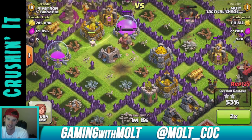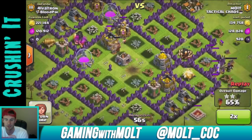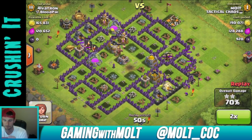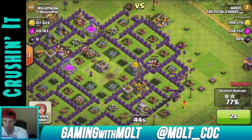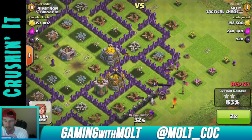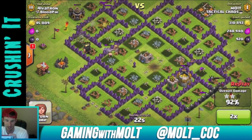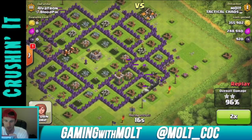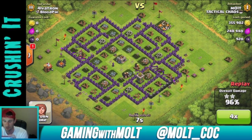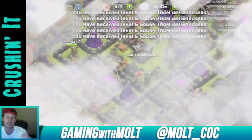All of this guy's resources were in the middle of the base. We have our goblins in there, our king working his way around with his barbarians. We're all out of jump spells and heal spells at this point, but the giants are doing work. The giants are distracting the archer towers so the goblins can get in and do work. That's almost a 600,000 raid right there — pretty cheap army since it's mostly giants.